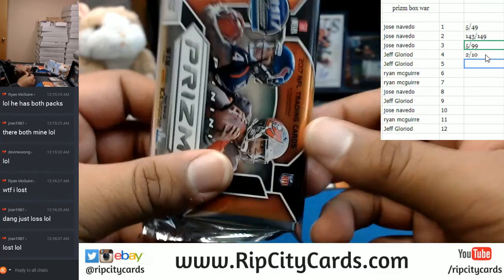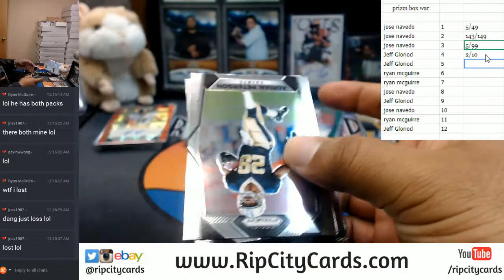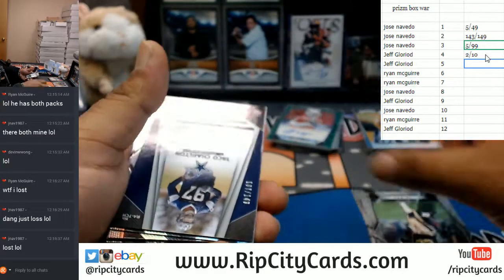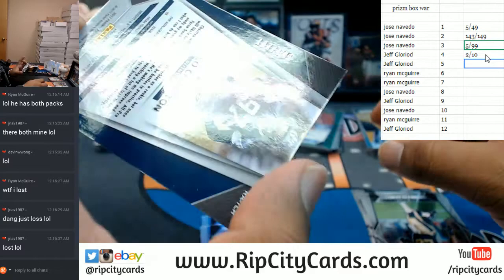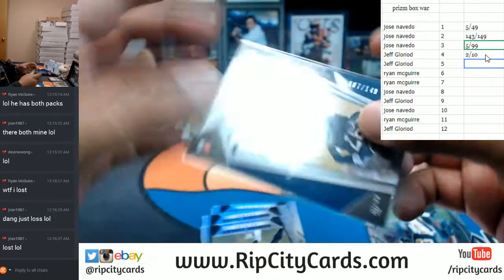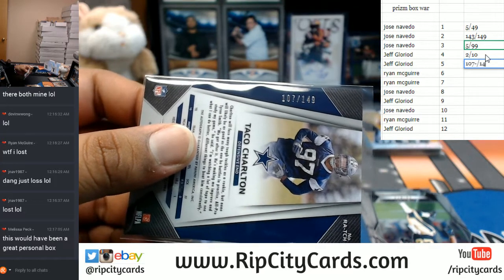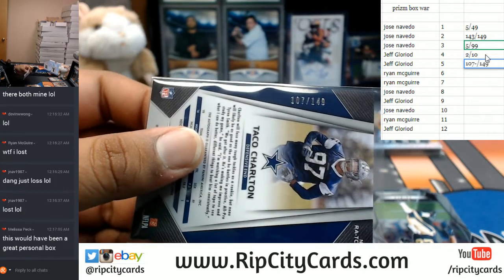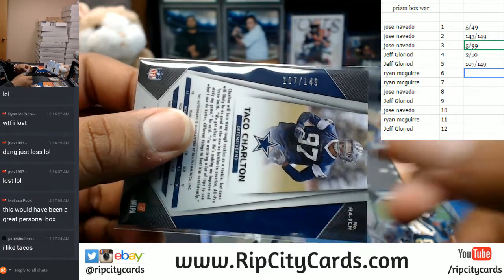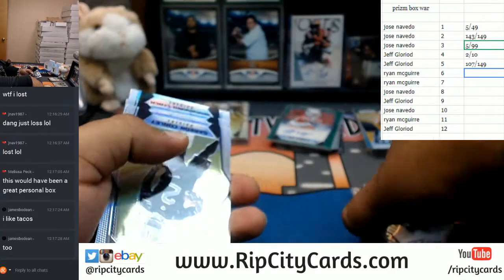Let's go to pack five. Let's see what's in this thing — you guys never know, what if there's a one-on-one in here? Going to the Cowboys, numbered one-oh-seven out of one-forty-nine, Taco Charlton. One-oh-seven out of one-forty-nine. Alright, that's it for that pack.